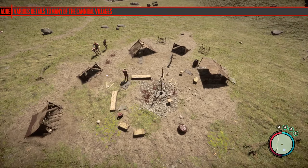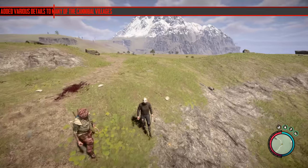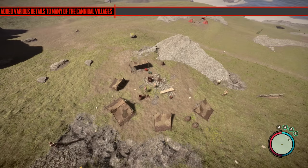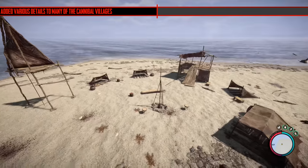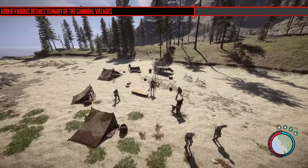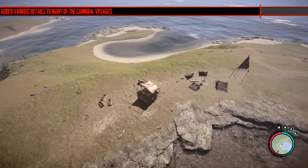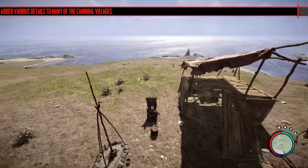They mentioned adding various details to many of the cannibal villages, but I went around looking and couldn't see any changes. This is completely off topic but I'm hoping cannibals will eventually be able to build things — Kelvin can pick up logs and build, so why don't they make cannibals build too? They can pick up sticks and logs and could be modded to do that. I think it's going to happen. Imagine if they added catapults, cannibals could attack your base and build their own villages. It'd be crazy immersive.